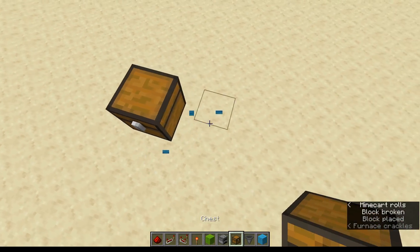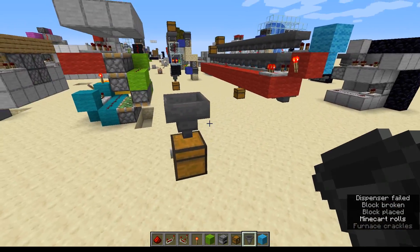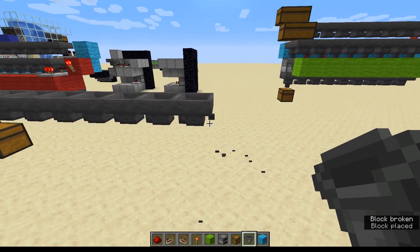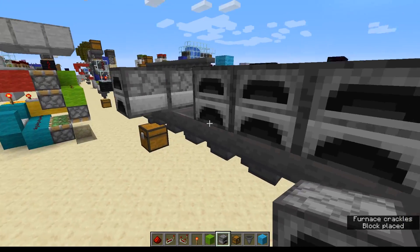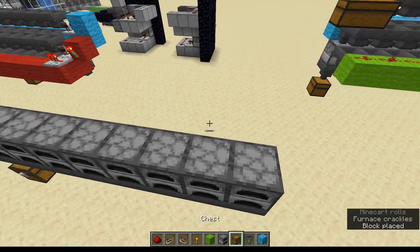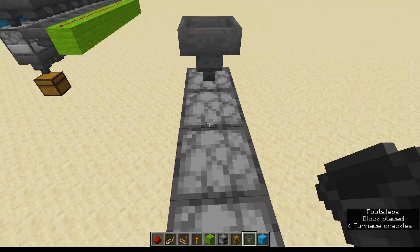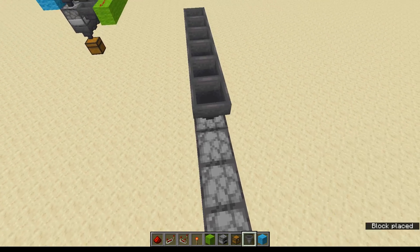Chest down. I'm then going to put that up there, which is our hoppers going into our chest. And then we're going to go out to the length we want it. We're going to put the furnaces on top. Furnaces on top, before then going down and putting some more hoppers. These are the hoppers that will load in what we want to smelt.